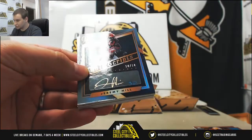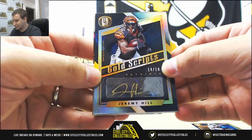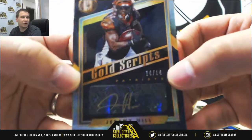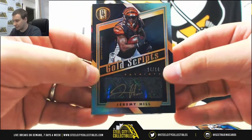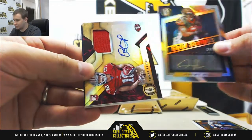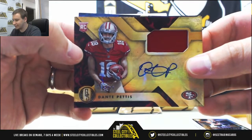Another Gold Scripps — this one's for the Patriots, 14 of 14, Jeremy Hill. Patriots are the name on the card, so that will go to the Pats. Next one up for the 49ers, Jersey Auto to 99 rookie, Dante Pettis.